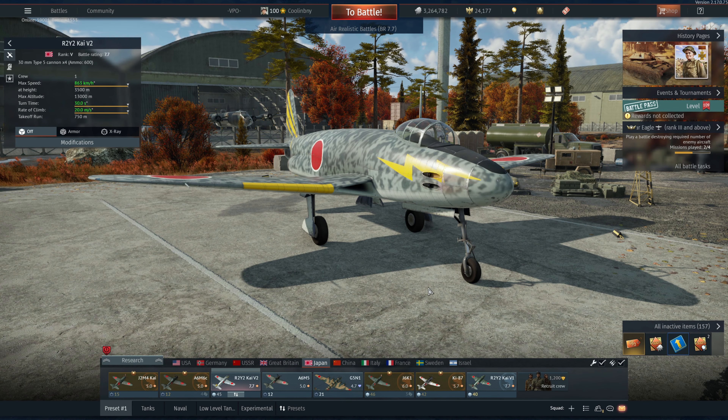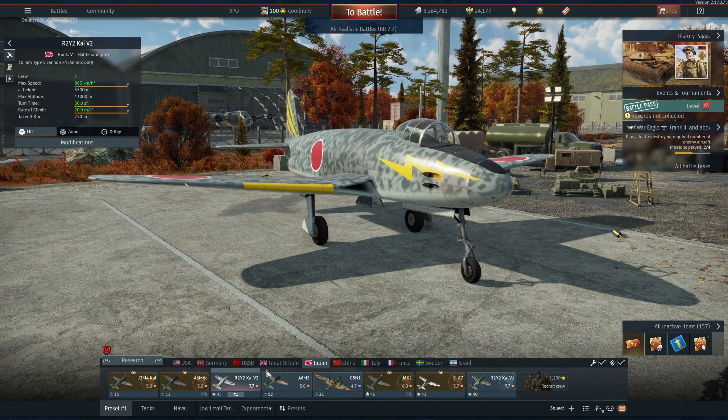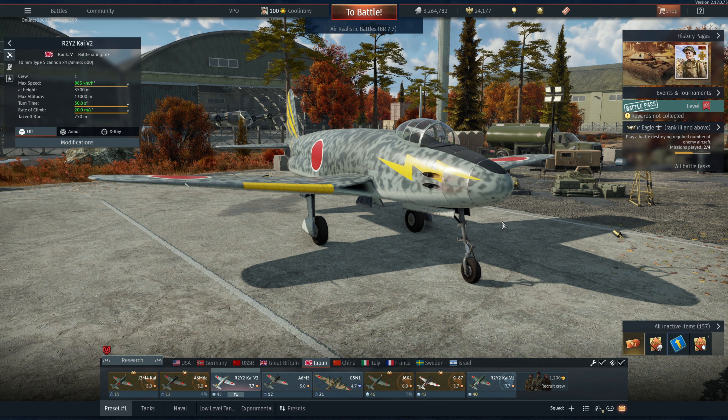Hey everyone, Tankenstein here. In this video I've got gameplay for the R2Y2 Kai V2, a Japanese jet fighter in a line of three jets starting with the R2Y2 Kai V1. There are some differences between these, though they are all the same rank 5. The battle rating is 7.7, at least for now, although the Kai V1 is 7.7 in AB whereas the other two are 7.3 in AB.